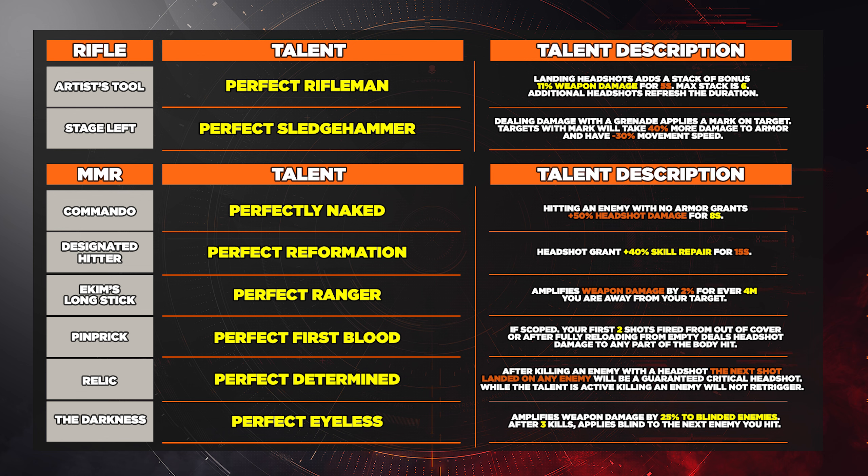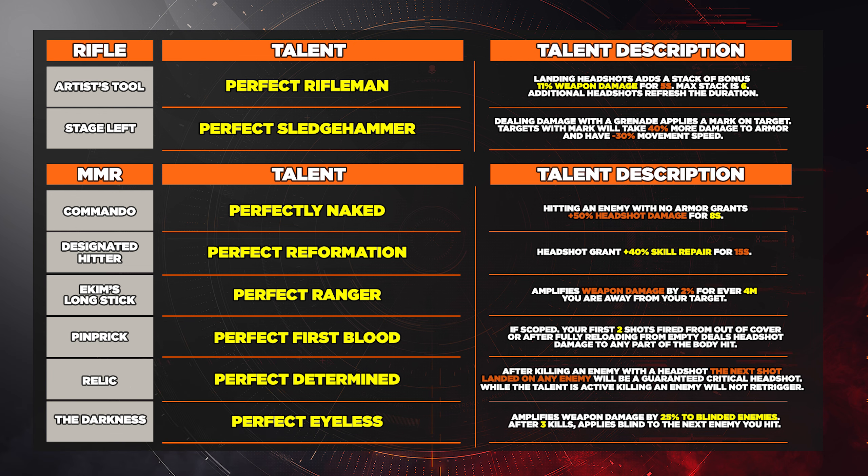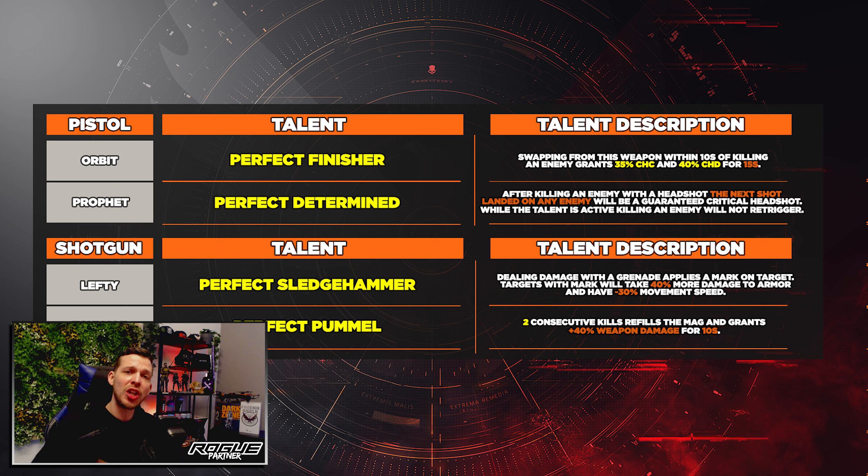Then we have the Pinprick, which comes with Perfect First Blood — if scoped, your first two shots fired from out of cover or after fully reloading from empty deal headshot damage to any part of the body. Then the Relic comes with Perfect Determined — after killing an enemy with a headshot, the next shot landed on any enemy will be a guaranteed critical headshot; while the talent is active, killing an enemy will not re-trigger this talent, which is why the normal Determined is so much better. The last MMR is the Darkness with Perfect Eyeless — amplifies weapon damage by 25% to blinded enemies, and after three kills you will apply the blind to the next enemy you hit.